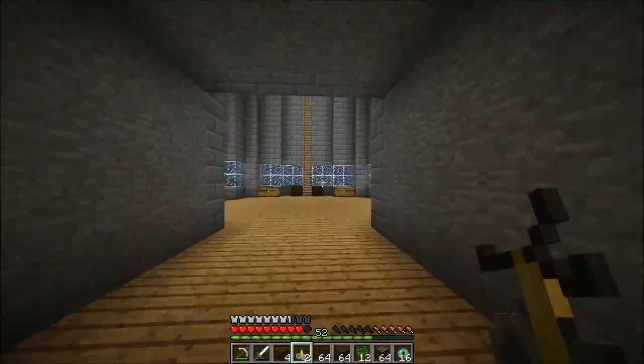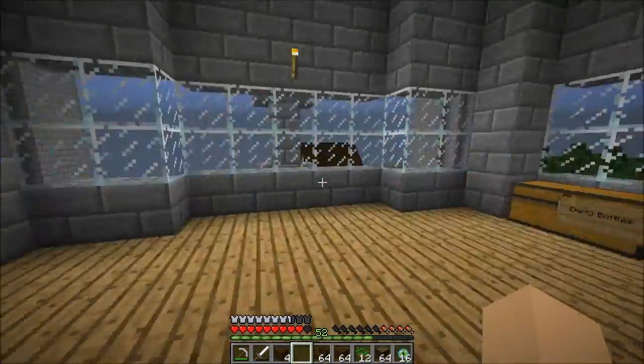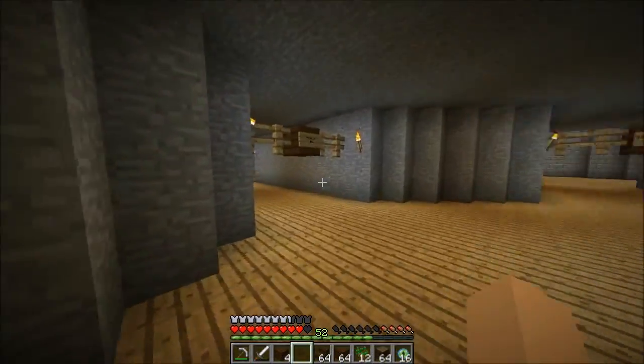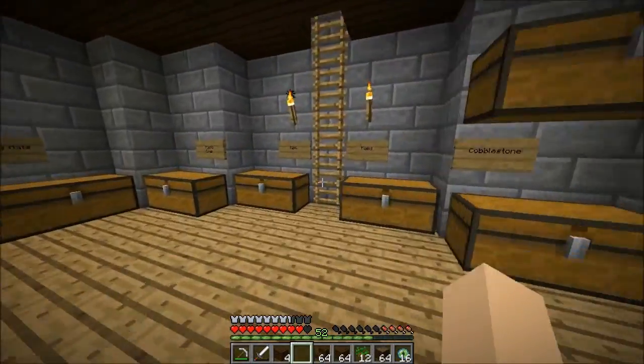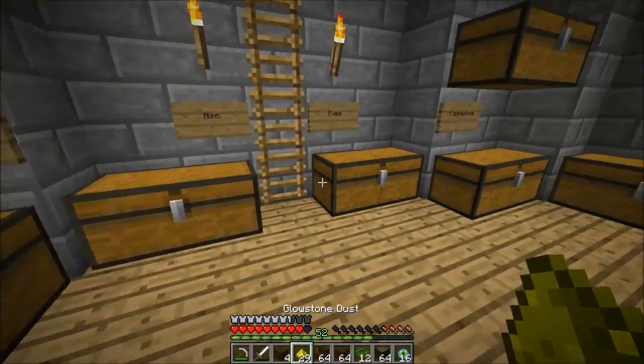After this, I wanted to get on to building these automated lights that I've mentioned before. The way we're going to do that is we're going to need some glowstone blocks — I think maybe nine of them would work. Hopefully we have enough glowstone. We got 29 here.